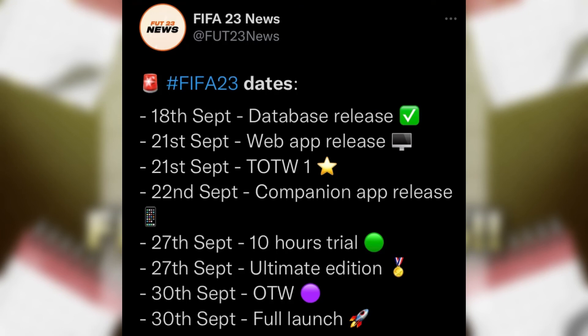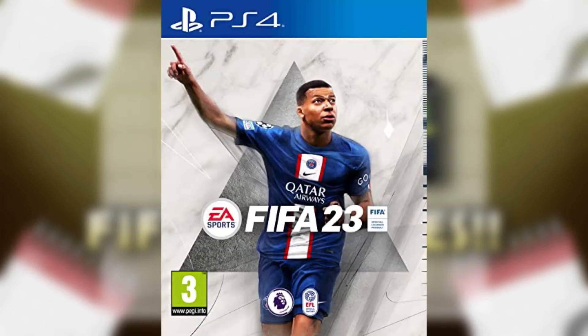The Ones to Watch promo launches on the 30th along with the full release. If you've got the standard edition pre-ordered, this is the day you'll be getting FIFA 23 and playing it on your PS4 or Xbox. The hype is going to be unreal — everyone's going to be opening packs trying to get their best starter squad going.